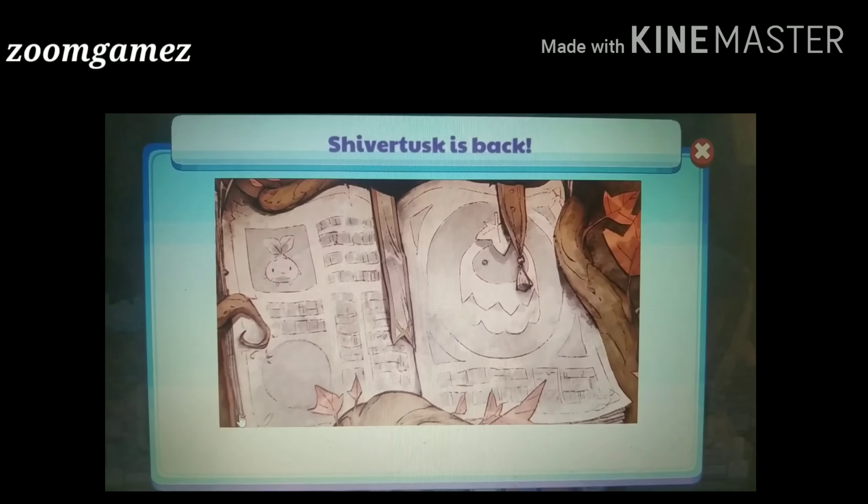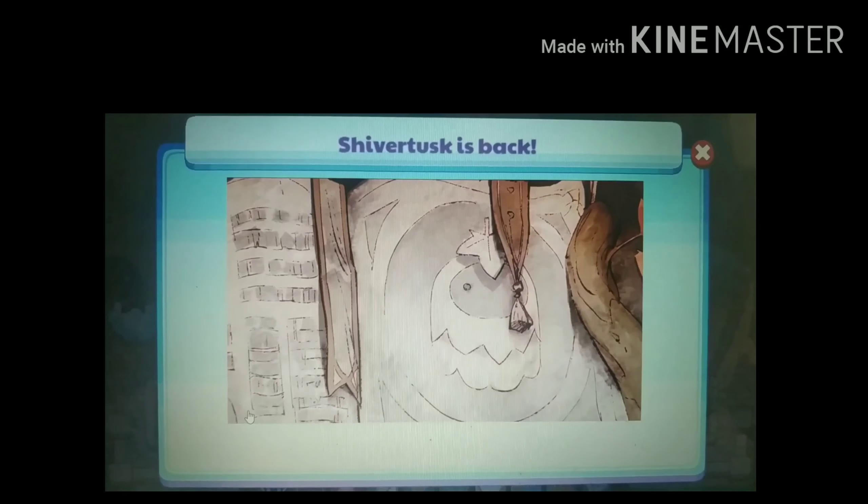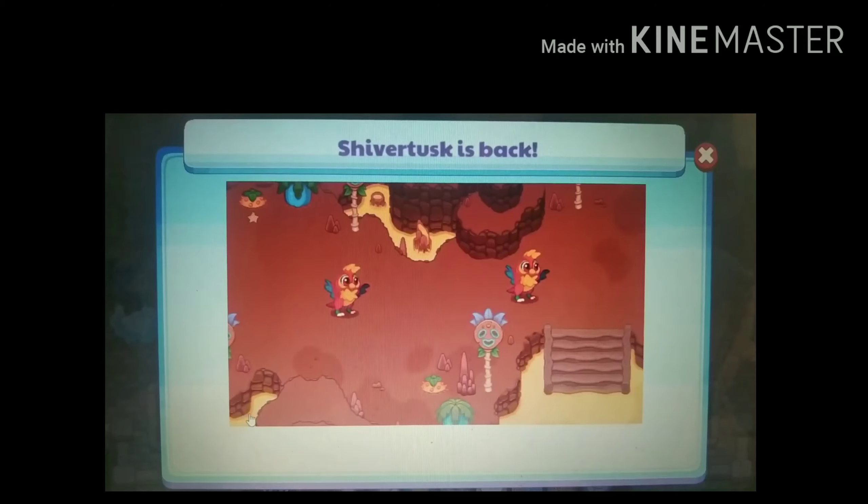The Prodigy World is filled with over 150 different pets that have fallen under the Puppet Master's control. Rescuing pets is more fun than ever, and we need your help to rescue them all.